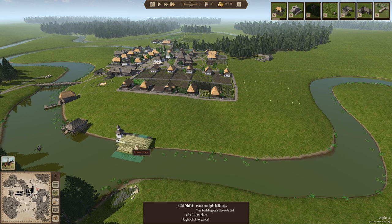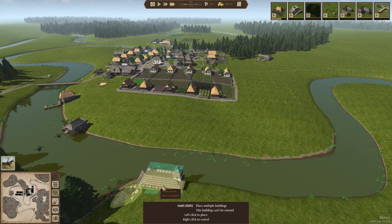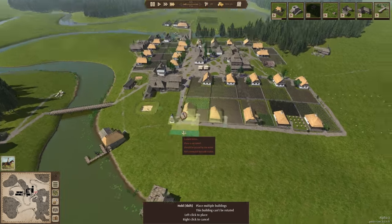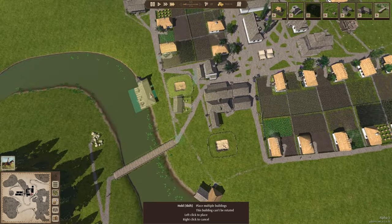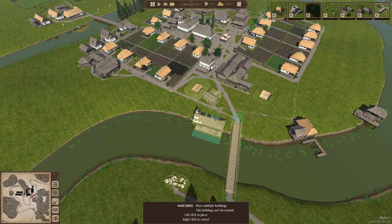Maybe I can get the trading post — the water trading post — here... nope, also not. Well, I think I'm going to place the trading dock here and do a breach right over here. Alternatively, it might be a better idea to get the trading dock in a different spot, because we've got our storages all here and you don't want people to travel too far.